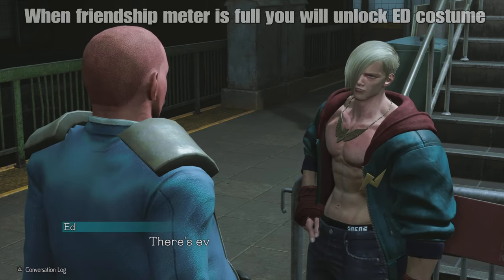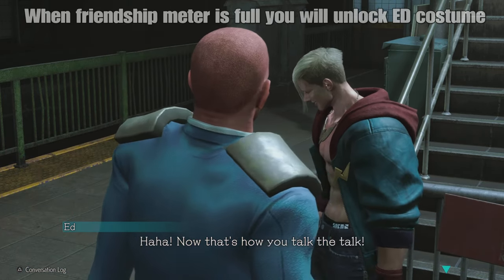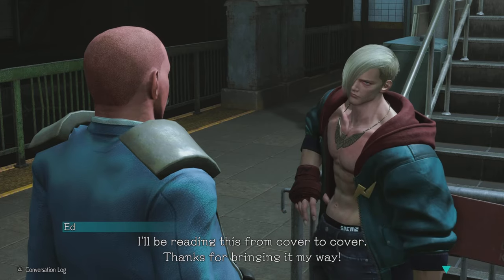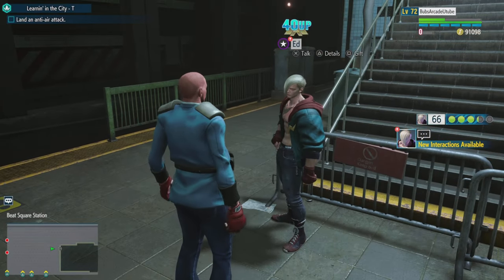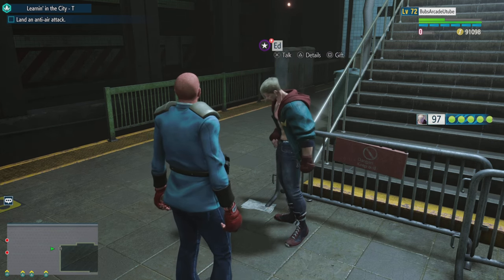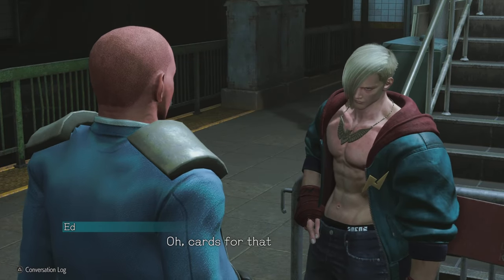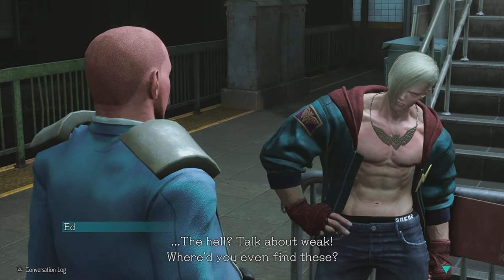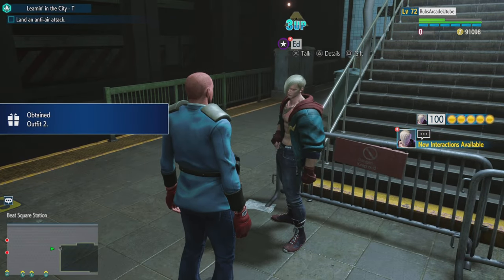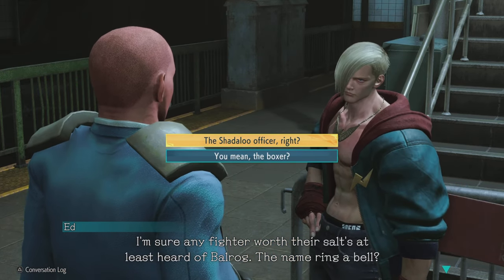You can see we actually get plus 40 from giving him the Boxing Almanac. Balrog actually trained Ed, so that's how he got his boxing style. Plus 40 totally fills his friendship meter on the right. Now we just give him the trading card and boom - we unlock that costume for free. Why spend money on unlocking costumes when you can get them for free? As long as you follow all these steps you should be able to do it pretty quick.